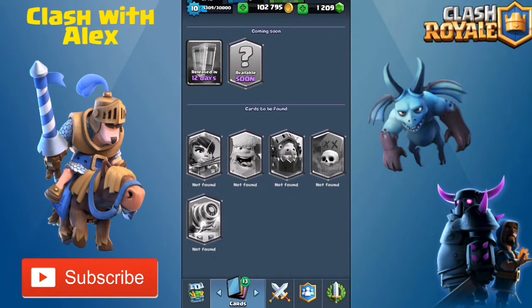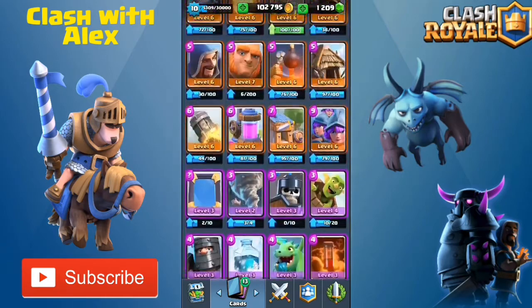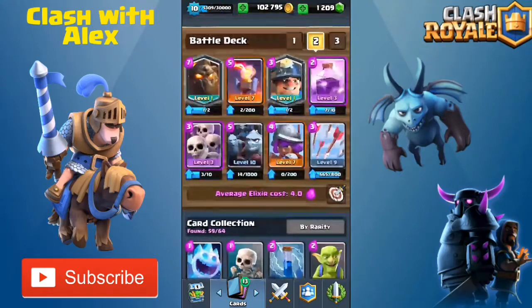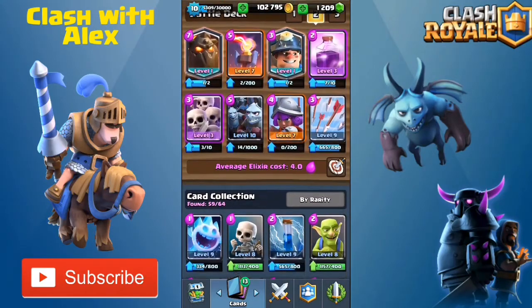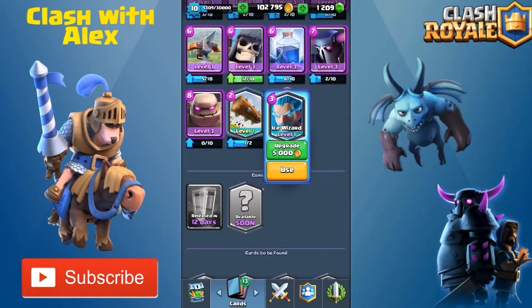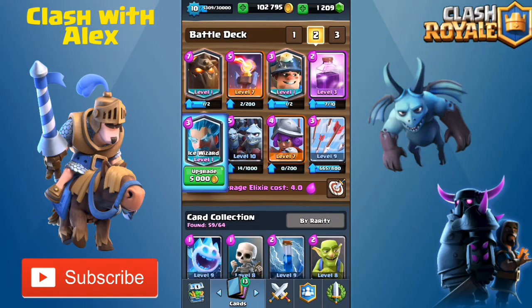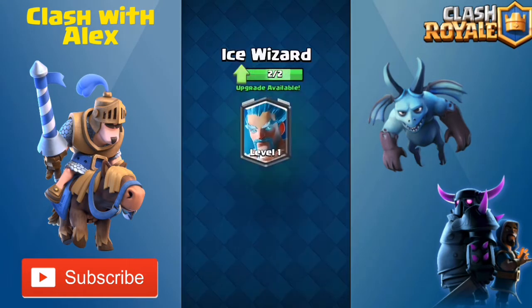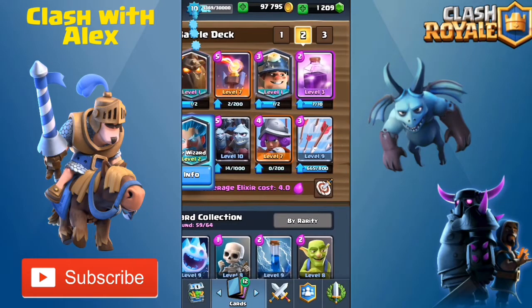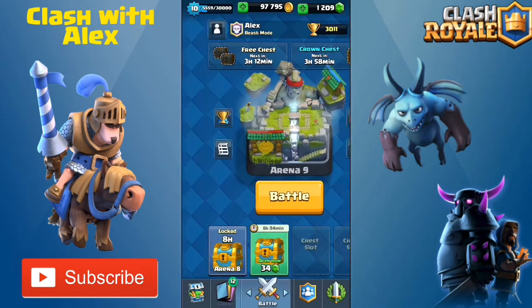So we have two Ice Wizards now and can upgrade it to level two. I really wanted the Graveyard, but right now we're going to put the Ice Wizard inside this deck. I'm going to put it in for the skeleton army. Let's go ahead and upgrade it — we have a lot of gold. There we go: level two Ice Wizard in a minion horde and lava hound deck.